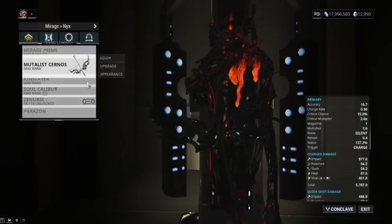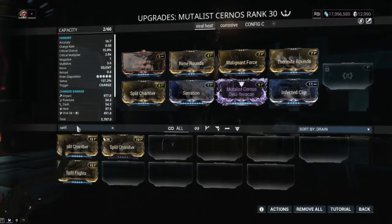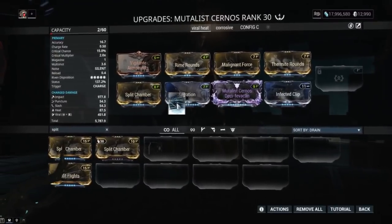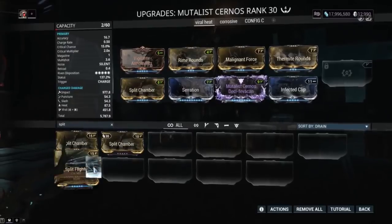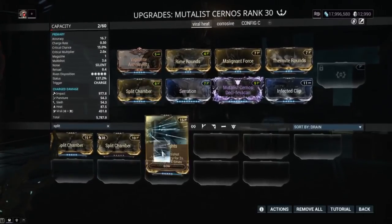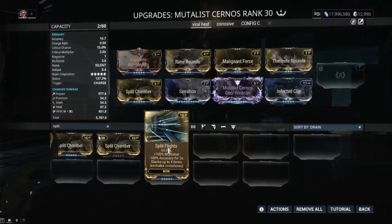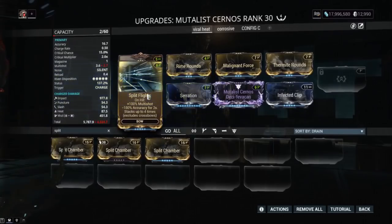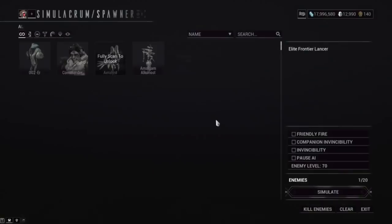We're going to put it on the Mutalist Cernos — it does work on the Mutalist Cernos, so that's nice. If you were to use this, it gives you more multi-shot technically. But the stacks fall off really fast — I think it's like three or four seconds you have to stack up multi-shot. You have to keep hitting the enemy over and over again to keep that multi-shot stack up. Unlike Split Chamber, which is always working, this one has to stack up, and four seconds is not really a lot. Bows have draw time and really slow projectile flight speed, so you're going to be losing that stack a lot.